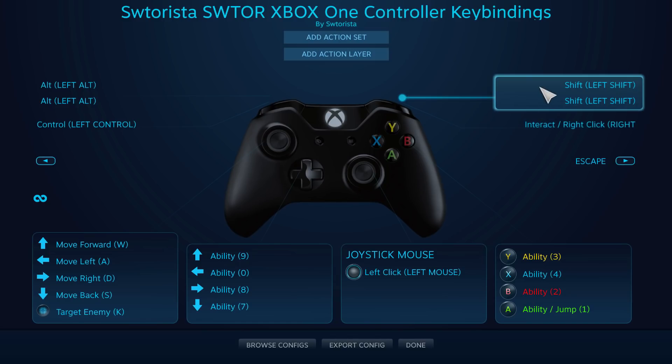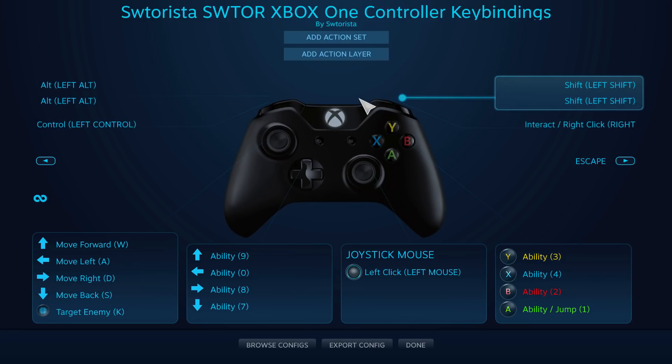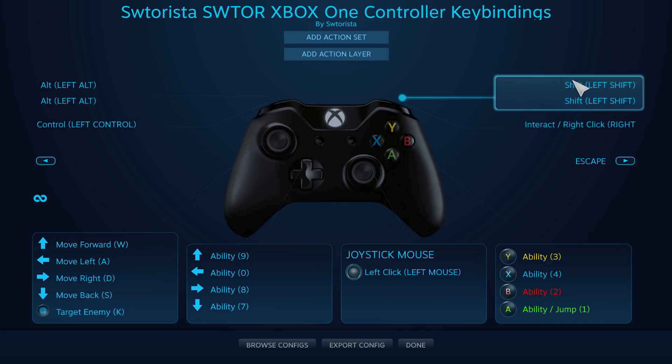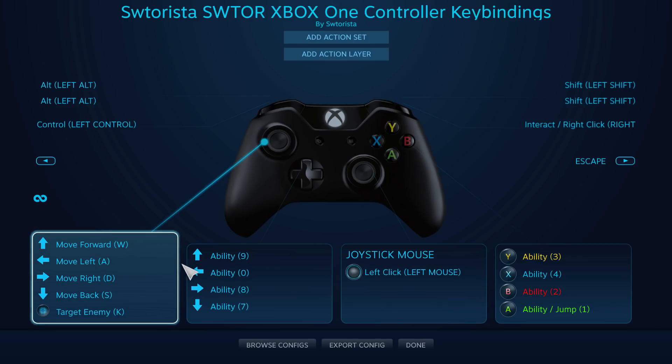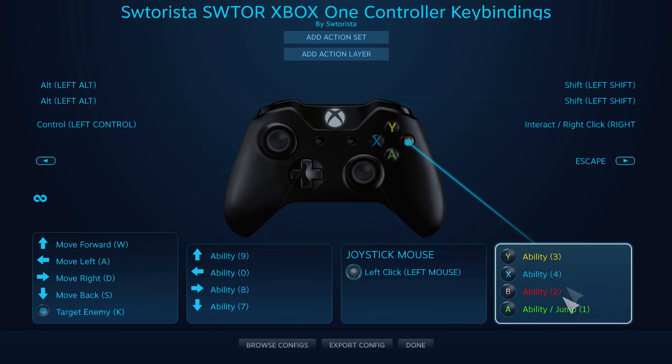The other three top buttons — right trigger, left trigger, and left bumper shoulder — Nikolai assigned to Shift, Alt, and Control, which allows you to use combination keybinds very similar to what experienced players use on a mouse and keyboard. Nikolai next keybound the D-pad on the left and the lettered keys on the right to the number keys, which are used for both conversation choices and for combining with Shift, Alt, and Control for ability keybinding.